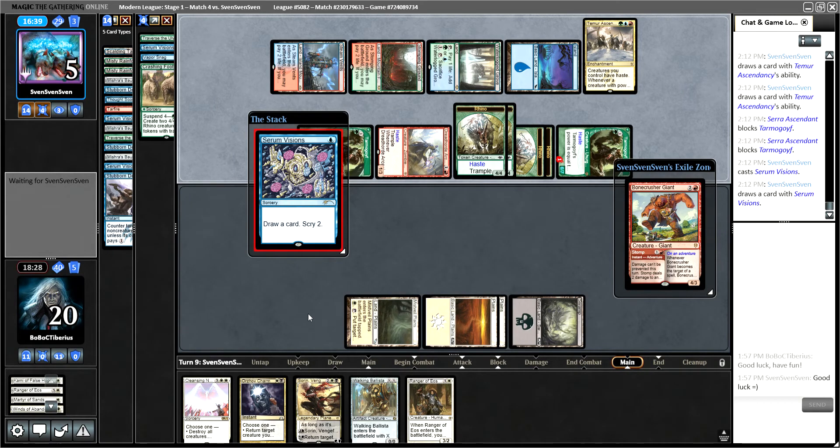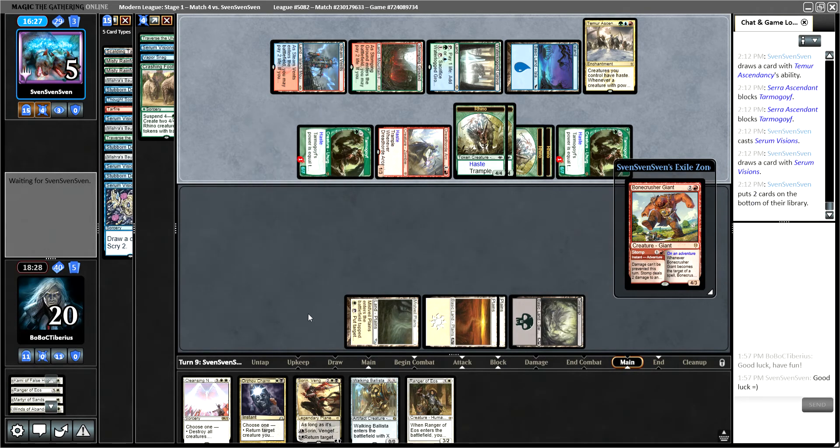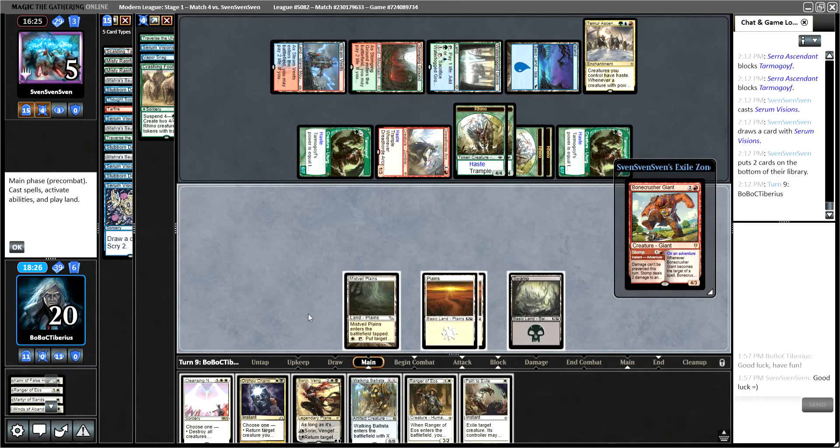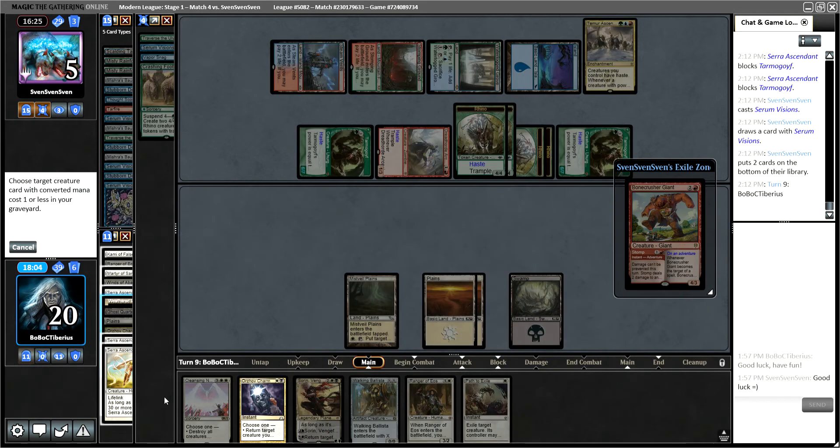They did not have the counter — that Serum Visions tells me they did not. So all we have to do is draw a land and this one is pretty much in the pocket. Path is a card, so we stay alive with that. Next turn they can hit for 20, 28, 29 damage. And we can gain life. So let's Orzhov Charm back Martyr — or do we Orzhov Charm back Kami?